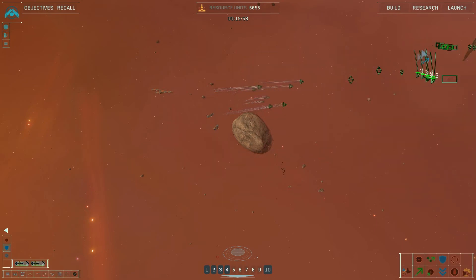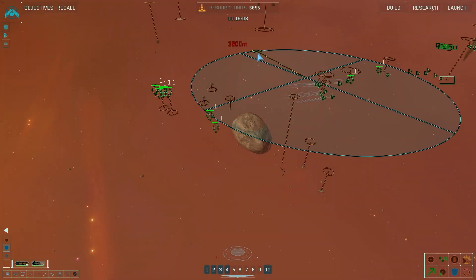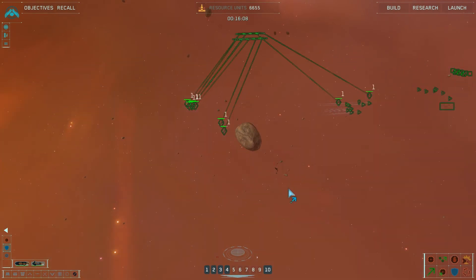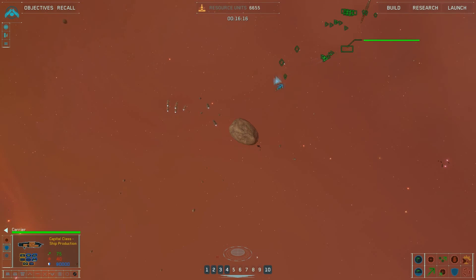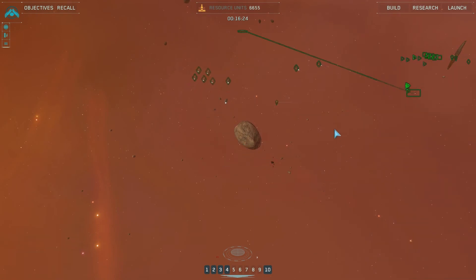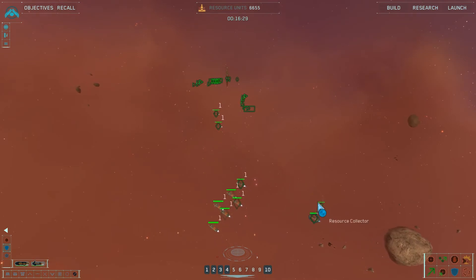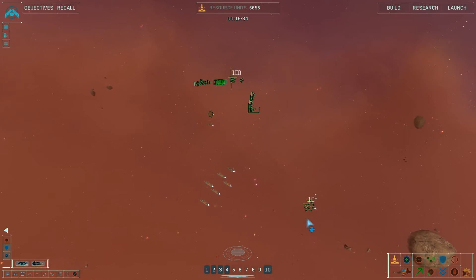Send the bombers back there just for a second. Figure out what we're doing here. Get the fleet moving that way. The carrier should probably head on over that way as well. Is that the only surviving resource collector? No, it is not.